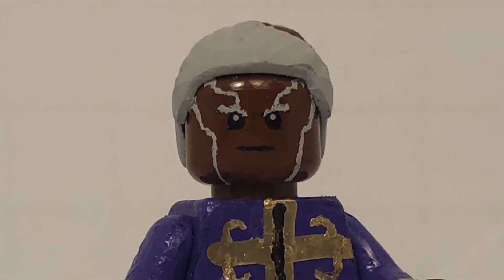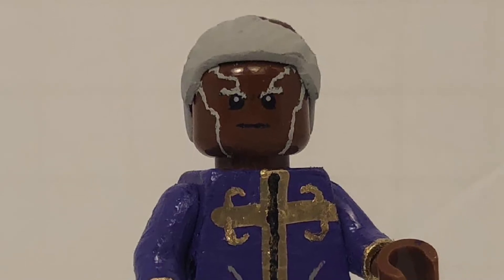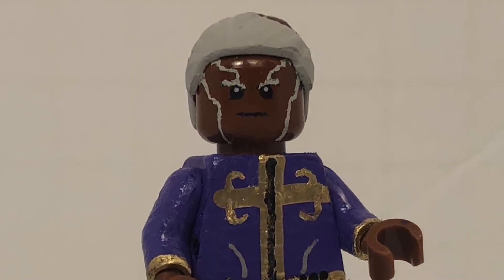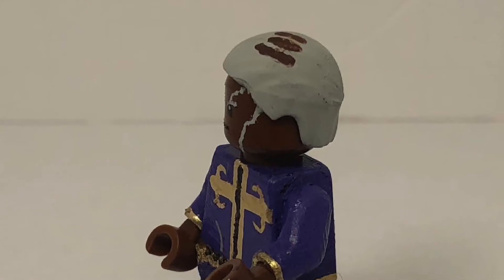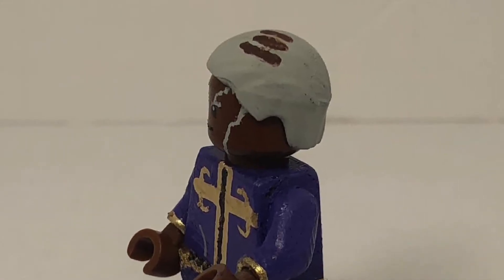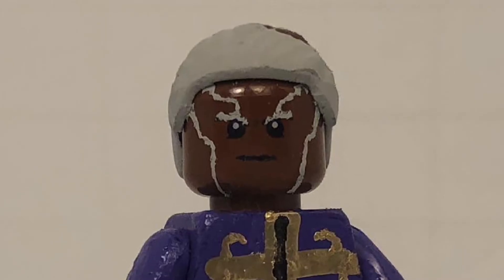Starting off with Pucci, the main villain of Part 6, I basically just used normal kind of pieces. The hair was a Widow's Peak hair, but I sawed off the Widow's Peak, and the head I think was from Cyborg from the Justice League sets. I painted on all the gray detailing on the hair and on the face.